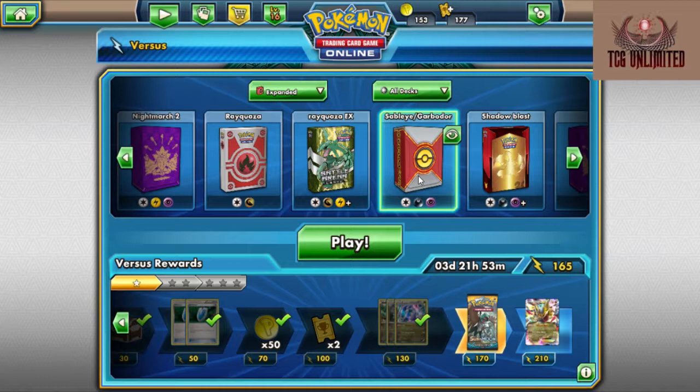Essentially the deck makes it where you can never deck out and you can deal with almost any situation. In testing and preparation for this video, I found that the deck kind of struggles with things like Alolan Ninetales. Sometimes with Sylveon — I'm pretty sure we can beat Sylveon, but the problem is your opponent is just going to end every turn, and Sableye can deal with it. It just depends on what you draw.